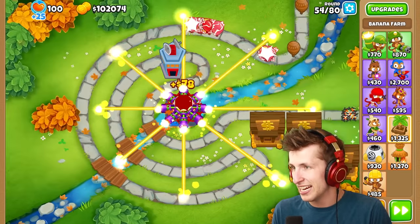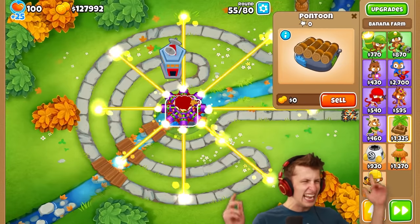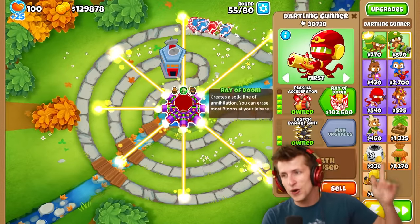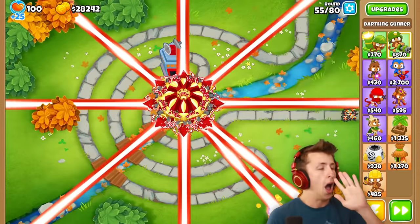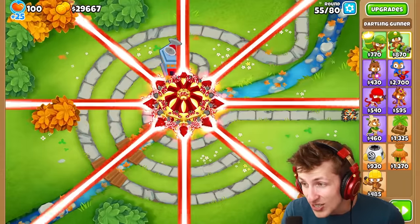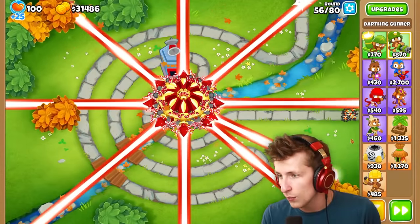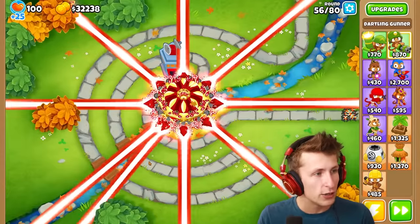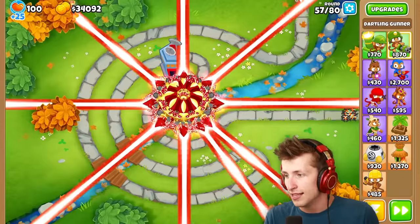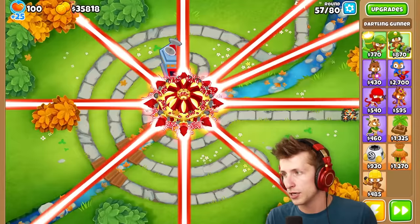It's time for the Ray of Doom. Three, two, one. Holy cow guys, that looks so cool! That looks absolutely amazing. And we have our own little Ray of Doom that follows us around — we can do whatever we want with it. We can put the Ray of Doom right there and now we have like double Ray of Doom.